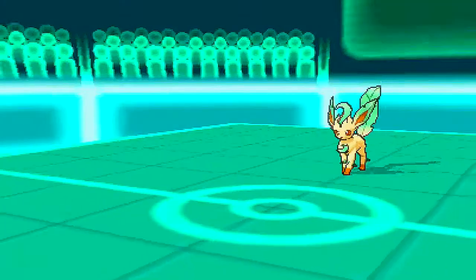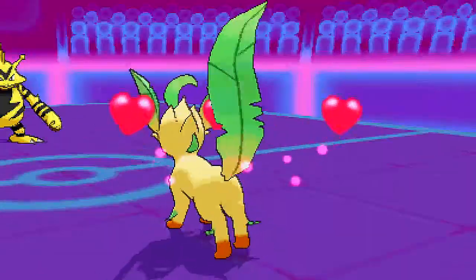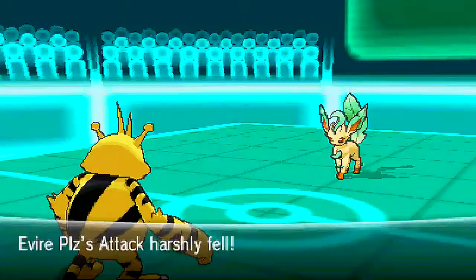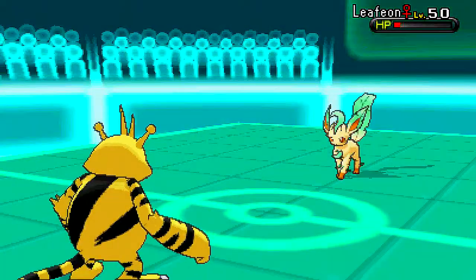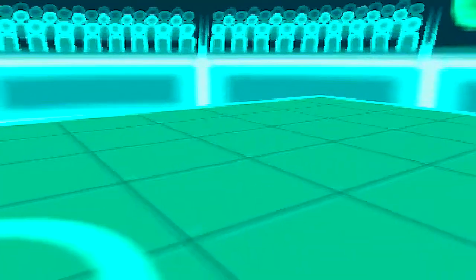I bring in Electivire. He goes for Charm, which is quite funny — I wasn't expecting that. I know it's an Eevee level-up move, but I've never seen it used competitively. I go for the Hidden Power Ice because I figure he doesn't actually realize I have Hidden Power, so I'm just going to do it, because the sooner Leafeon's gone the better. That thing is annoying.